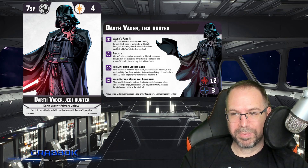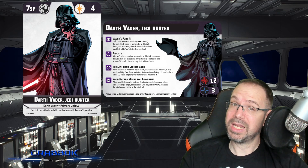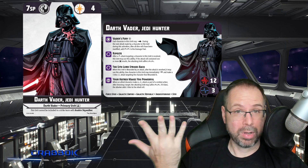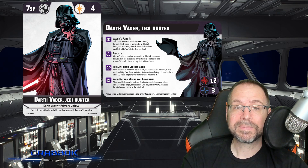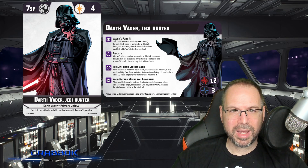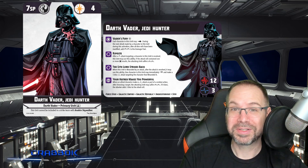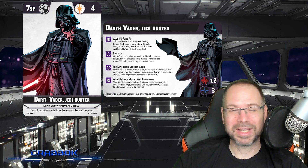Vader is the primary that comes in this pack. He is 7 squad points and gives 4 Force — you're going to need it because you'll be using Force like crazy. The 7 squad points means that with a 4-point secondary, you can take the 501st with Darth Vader — which is kind of exactly what you want for that thematic Vader-leading-the-501st build. I'm there. Let's make it happen.